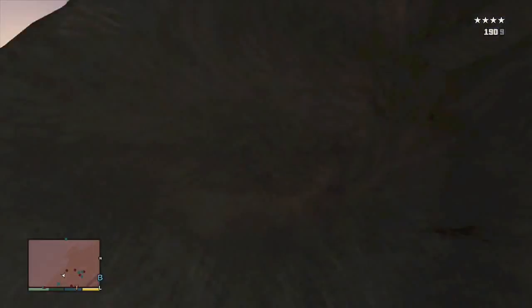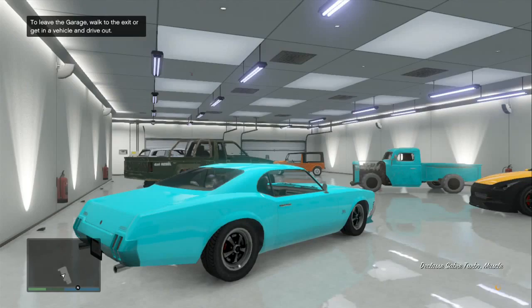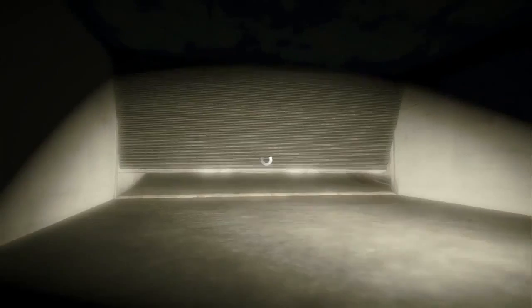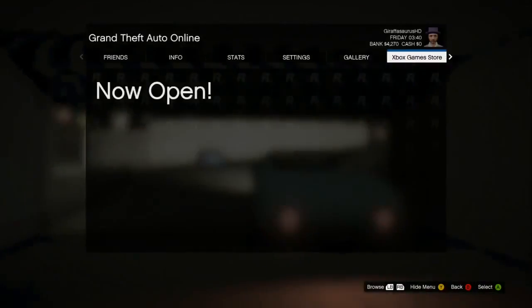All you have to do is quickly run into your garage and then get the car you want. In this case I'm going to be using a muscle car, so just grab any car you want. It does work with supercars, so don't worry about using a non-supercar. Get the car and drive out of your garage.